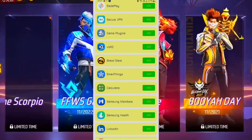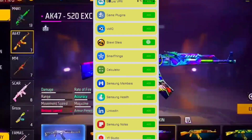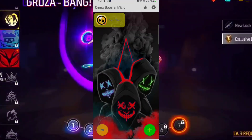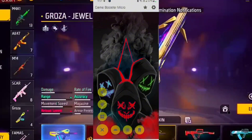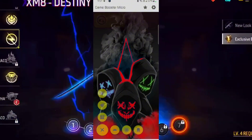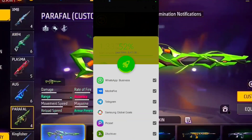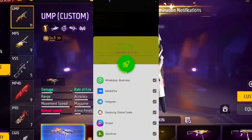Now add the game you want to play, like I am adding my game. Then go back and there are a lot of options to boost your gaming. Click boost and it will start cleaning your RAM.